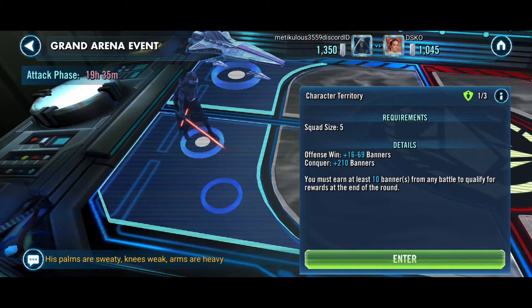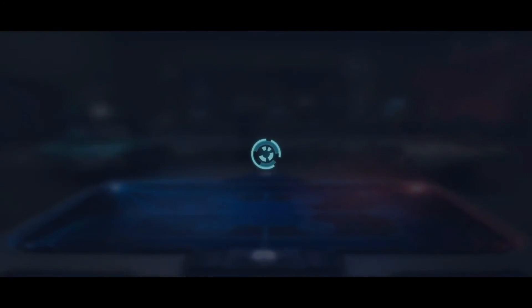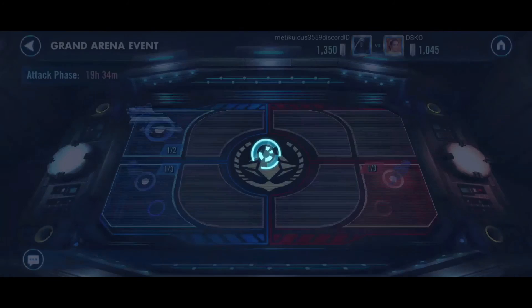I don't think he's breaking through my Supreme Leader Kylo Ren at the bottom — he threw six battles at it. When I was watching him, the first battle he cleared off the rest of the team, and then he just had Supreme Leader Kylo Ren left. That is a pain to clean up if you don't have a dedicated squad for it. And then we have Negotiator — it took him three battles to clear our Executor, and in two battles with the Negotiator he only cleared Clone Sergeant Reinforcement. Feeling pretty good there.